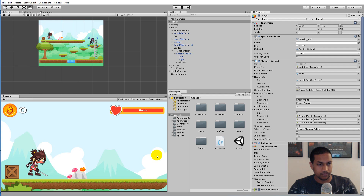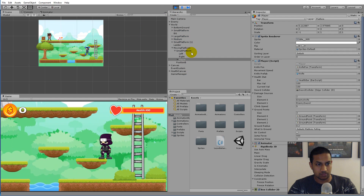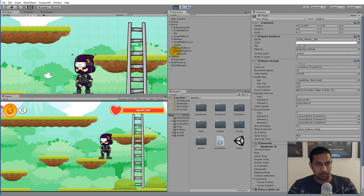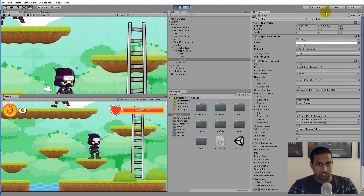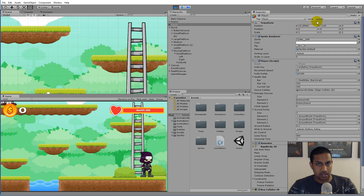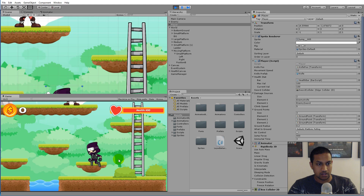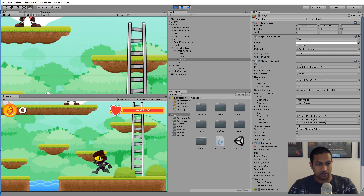Testing the final result: the player becomes a child object of the small platform when landing on it, moves with it smoothly without bouncing, and when stepping off, the parent is removed and the layer resets to default. The player no longer pops on top when standing in front of the platform, and can successfully jump and land on top of it. Moving platforms are now fully functional.